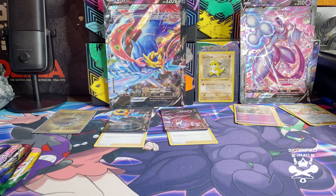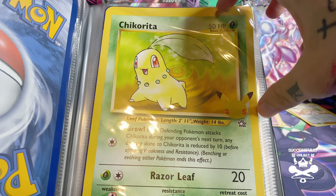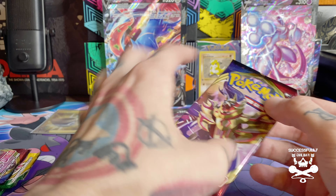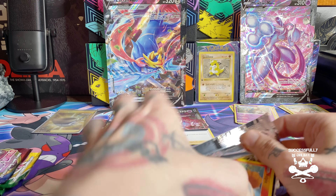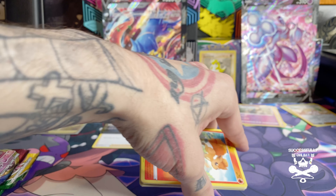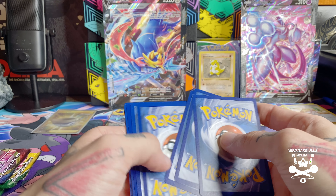Now we're on to Sword and Shield packs one and two, and then we get to Evolving Skies — the thing I'm most hyped to open. But before I get into that, let me show you guys these beautiful cards: we have Chikorita, Cyndaquil, and Totodile. Let's jump into Sword and Shield — we've got Zamazenta. Keep your fingers crossed that we actually pull the Snorlax V-Max, rainbow or non-rainbow. That's definitely a chase card we want to get, and I think there's a Marnie in here too, so that would be cool.